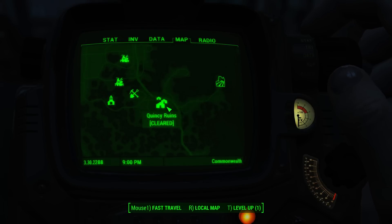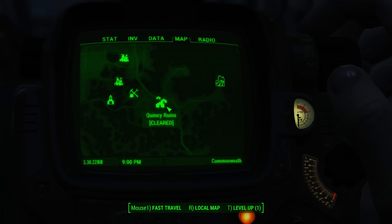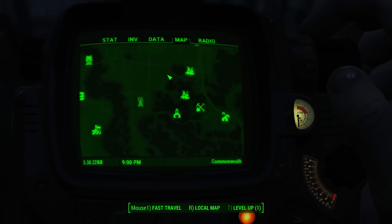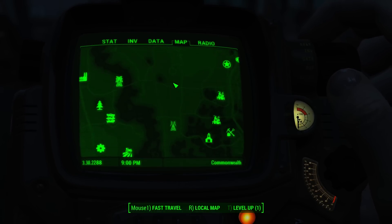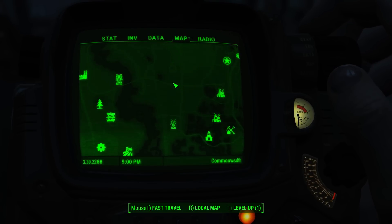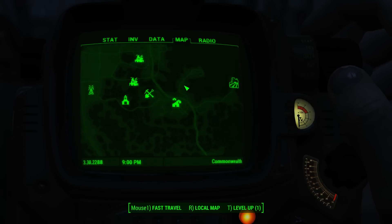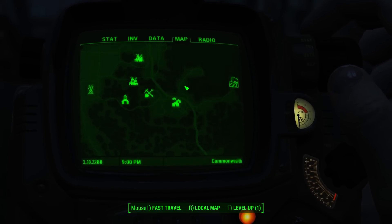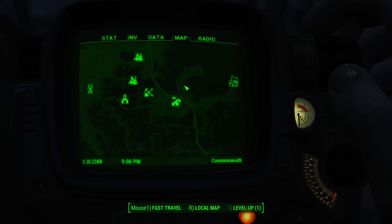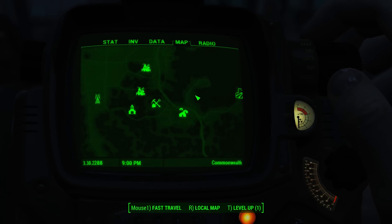Another intriguing piece of information from the comments is that levels and drop rate are affected by the zones themselves. If I'm understanding them correctly, basically the further away you are from Vault 111, the higher level things will be. That makes some sense, because I do have the Prima strategy guide for Fallout 4 — that's how I'm aware of most locations on the map when I come out to verify information. My strategy guide does mention that there are some zones that are going to be between level 1 and 45 plus.